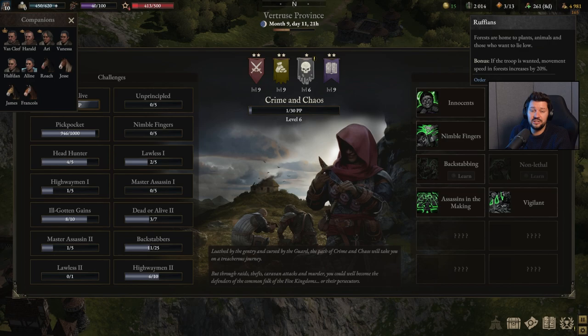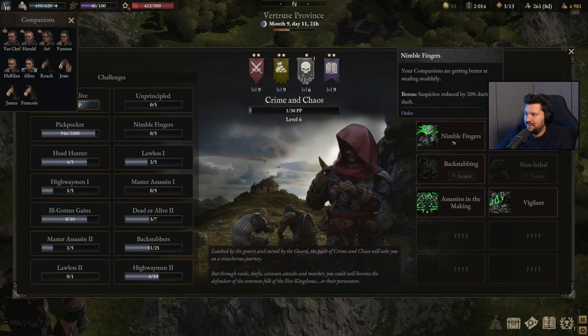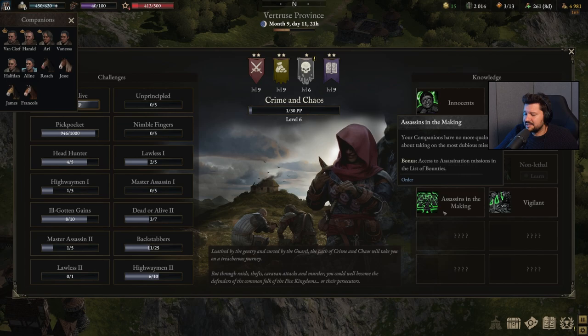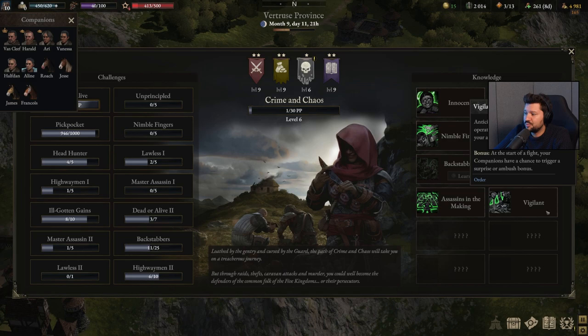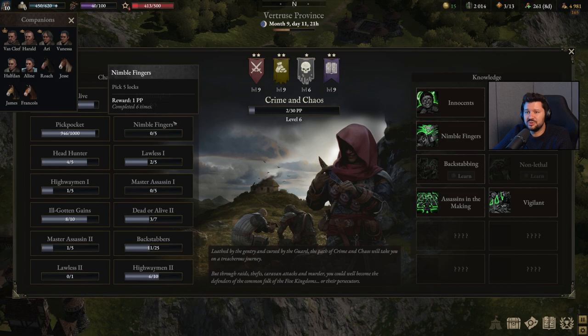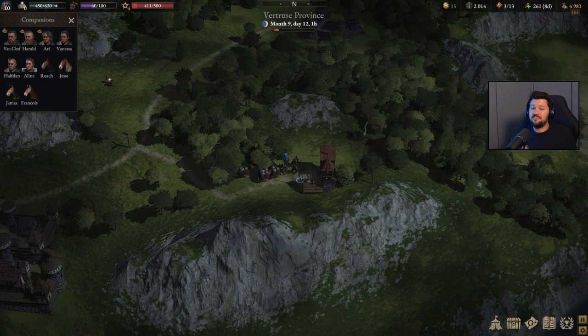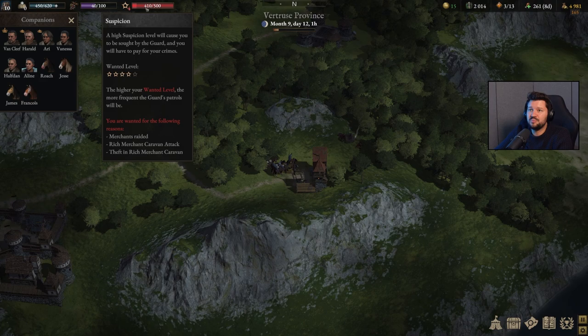You can actually want to keep a wanted level — even wanted level one — to have more maneuverability in forests. With Nimble Fingers you will also reduce your suspicion by 20% during a theft, which can be further increased depending on the level of your thief. Backstabbing will increase critical strike chance if you attack enemies from behind, making combat a little bit easier. There are many different ways to build your rogues. Assassins in the Making gives you access to assassination contracts in taverns. To unlock all these you first have to complete challenges — steal a thousand crowns worth of items or pick locks, for example.